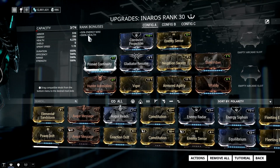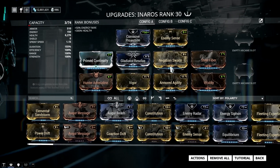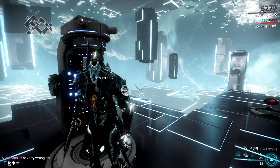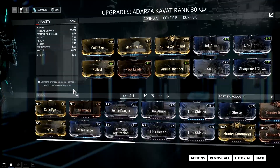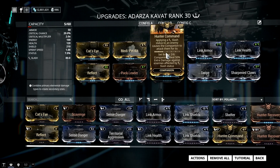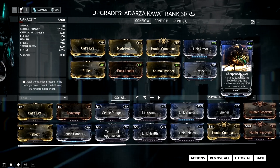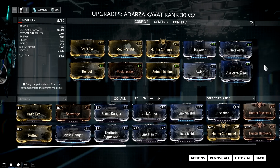This Warframe makes your cat extremely tanky depending on how much armor and health you mod your Inaros. When I have this loadout, I usually mod my Inaros as a pure tank with over 6k health and his Negation Swarm augment for even more survivability. With this setup, my Adarza Kavat will gain over 10k health and I don't have to worry about reviving this kitty cat anymore. I also mod my Adarza Kavat with survivability mods like Pack Leader, which heals my cat whenever I deal damage with melee attacks. I have Hunter Command to override the attack pattern, making it attack more often, and Sharpened Claws which gives my cat armor stripping capabilities.